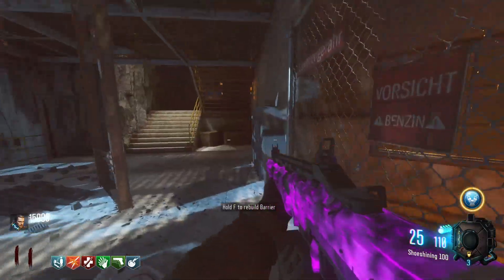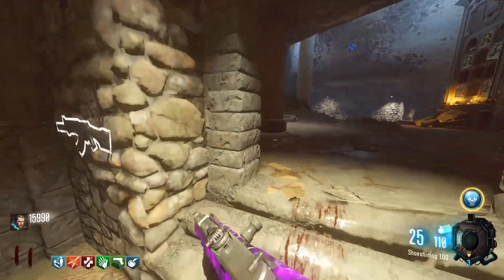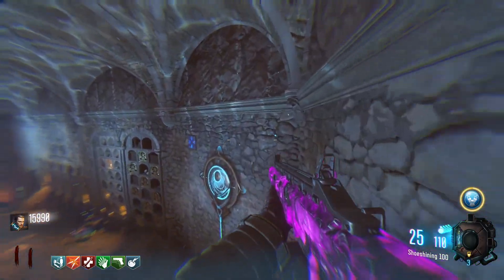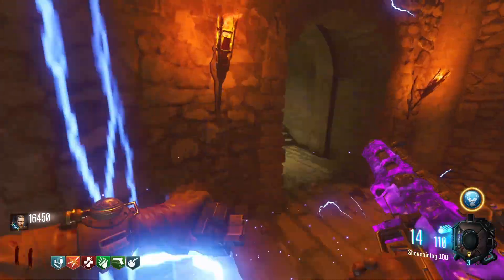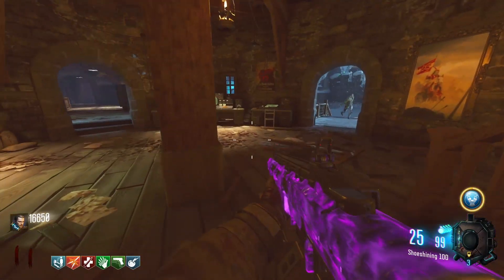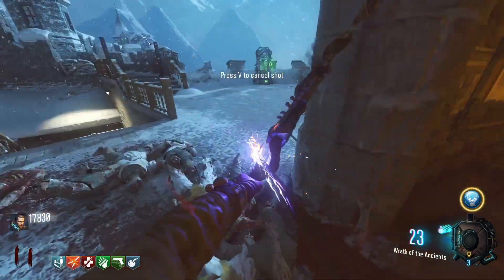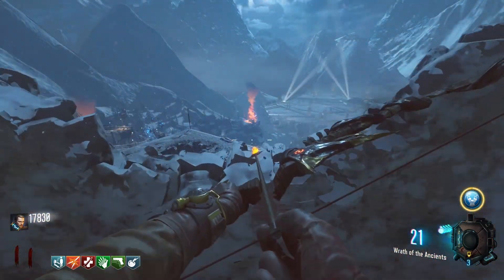Now we gotta do the wall running. This bow is really simple to build when you think about it - all you have to do is shoot the fires, run on the wall, get kills around the mystical bases, and then hit the bonfires again. The Der Eisendrache bows are way easier to make than the Origins staffs - it's much less of a headache. The only thing that sucks is when the anti-gravity runs off on the last one. And we're good - let's go! That's all you have to do. I actually did it first try - I'm so happy about that!